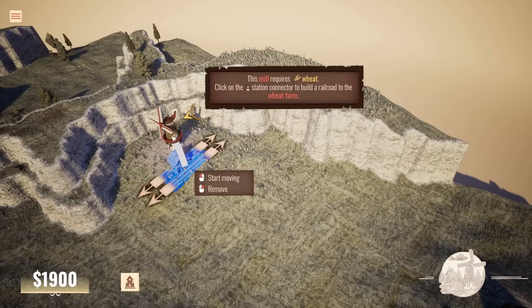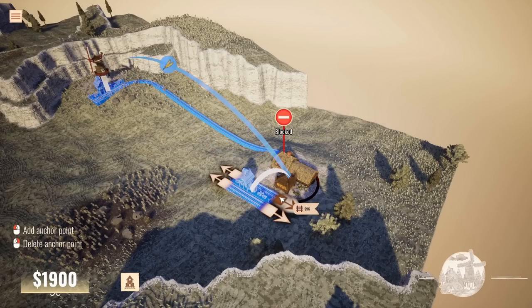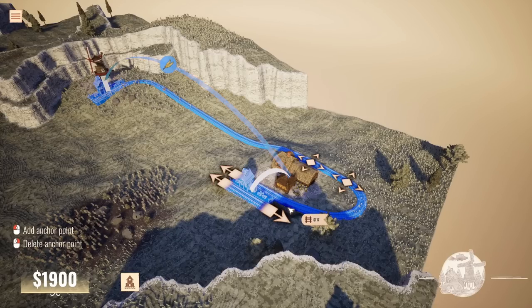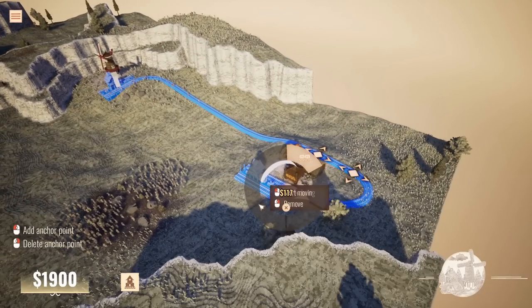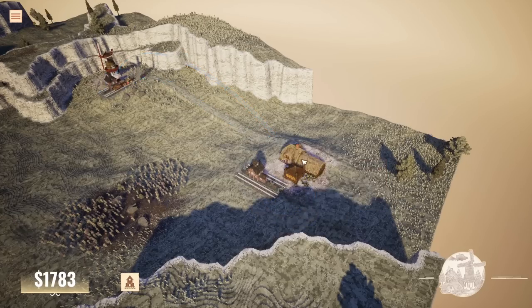The mill requires wheat — that's kind of how they function. Click on the station connector to build a railroad to the wheat farm. So connect this up. That's going to need to go round like that — apparently it's blocked by this. Okay, so what we might have to do is go like that and then come round like that. That's going to connect on that inside track. So this is good. Freight train — connect that up with a freight train.